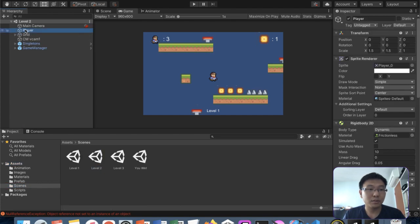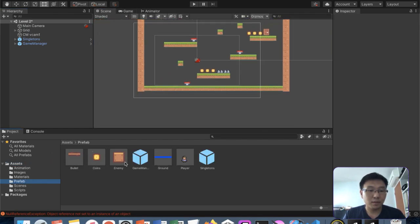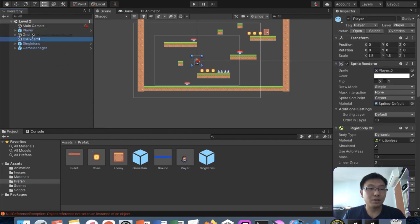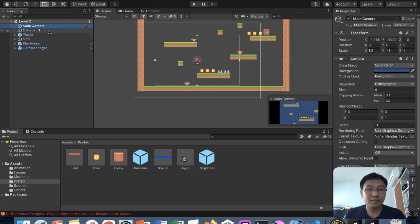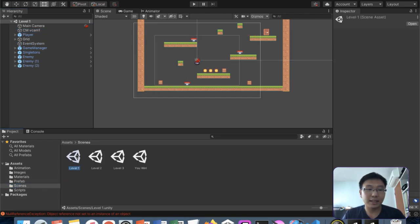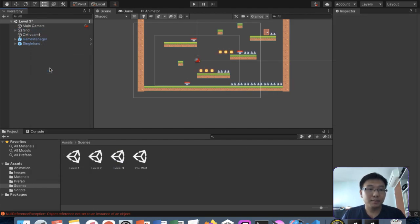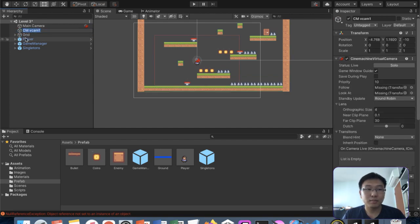The problem was the player wasn't a prefab previously, so the camera's follow reference is missing in level 2. This highlights the importance of having a prefab early - if you don't, whatever changes you make won't be carried over to other scenes. The camera itself could also be made into a prefab.